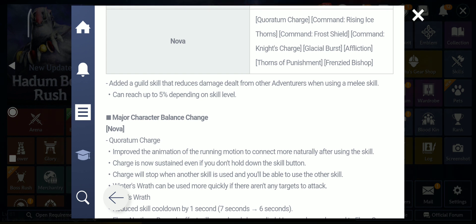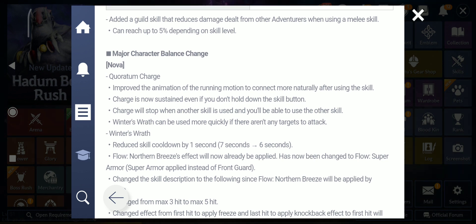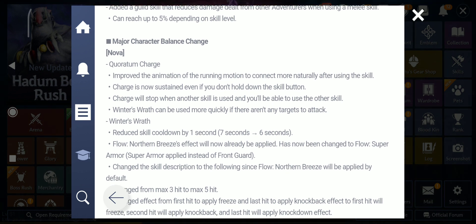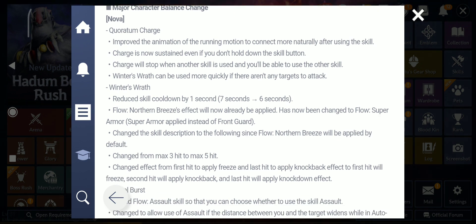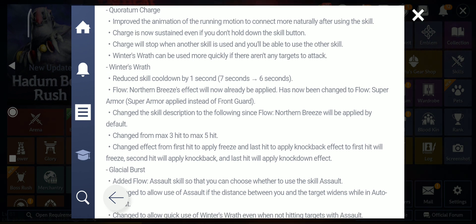Also added is a guild skill that reduces damage taken from other adventurers when using a melee skill, reaching up to 5% depending on skill level. Major character balance changes start with Nova: Coratum Charge animation improved to connect more naturally. Charge is now sustained even if you don't hold down the skill button, and will stop when another skill is used.